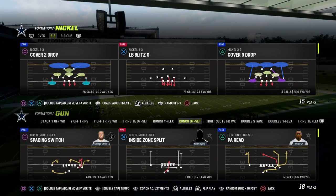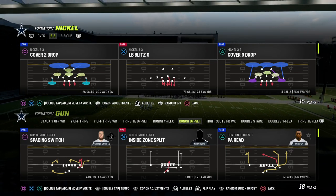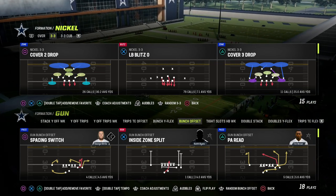In this video, I'm going to be sharing with you the number one passing concept in Madden. I'm going to show you how to run it out of the Gun Bunch Offset in the Colts Playbook. If you want to get my entire Gun Bunch Offensive eBook, make sure that you join the Patreon.